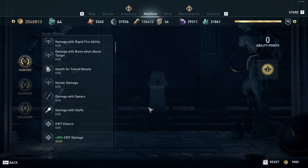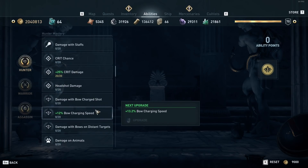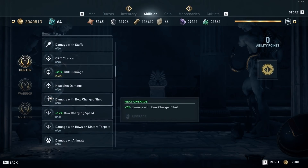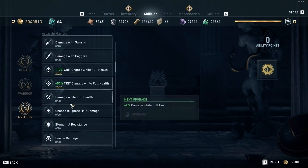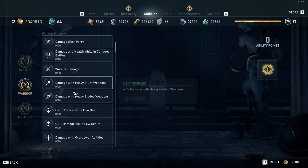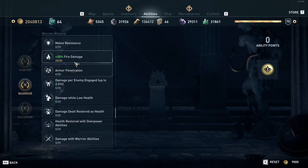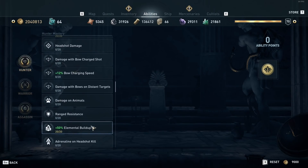For the masteries: since we're not doing any melee, I put 20 points into crit damage. I put some points into bow charging speed with the extras. On the assassin side we want crit chance and crit damage while at full health. The main ones are I put as many points as I could into fire damage, and then I put 20 points into elemental buildup to get people to catch on fire even quicker.